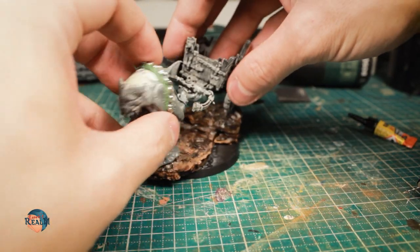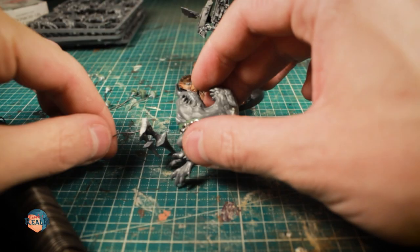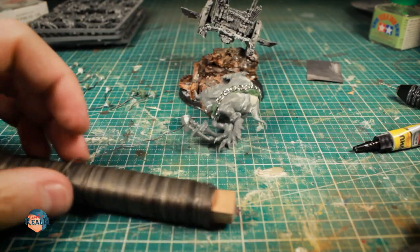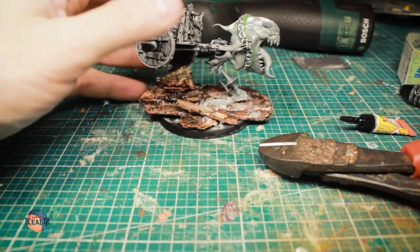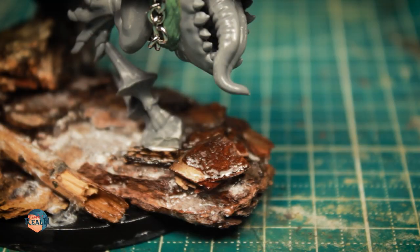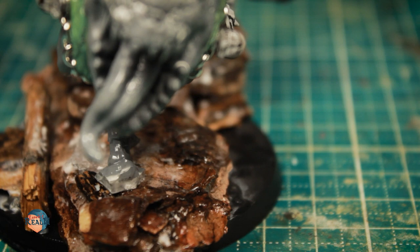Now it was time for the Squick. I pinned it with florist wire, which I usually use to adhere my models to their bases. I glued the chariot to the chain wrapped around the Squick and hid the gaps between the model and the base with more bark chips. With that I could start to work on some of the details.